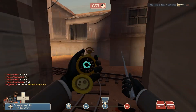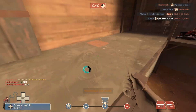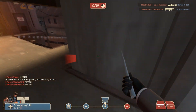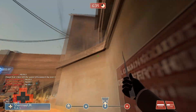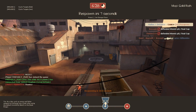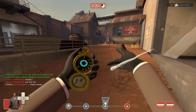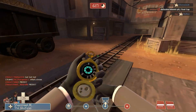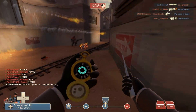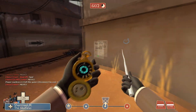Long-distance Enforcer is the hardest thing — I just cannot hit with it. It's kind of the same with the Diamondback; they have different spreads compared to the other pistols I use, which is the Ambassador and the stock pistol. That spread really throws me off and I find it very hard to hit enemies, which is kind of important with a pistol. Watching that back is painful — I was so close to getting that kill and he just rocket-jumped with the Crit-a-Cola.